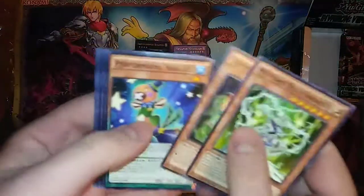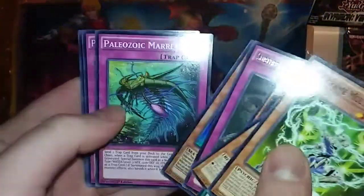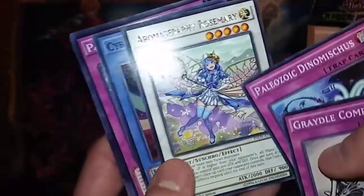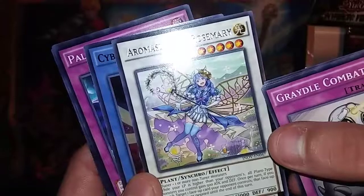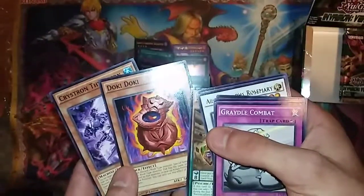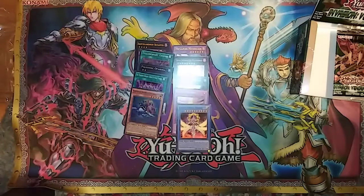Fifth pack — another super. Sub-Terra Behemoth Taiga, and another Paleozoic behind that. Another super — got this crazy tentacle octopus insano Japanese porn monster. Sweet Paleozoic coming at ya. Aroma Seraph Rosemary, a Plant Synchro — as you can see, she is not a plant. Cyber Angel Vrash. Killer, so beautiful, so majestic. Another super rare — that's how we do it. It really is starting to look like this is mapped. We're gonna have to pick up another box and see.